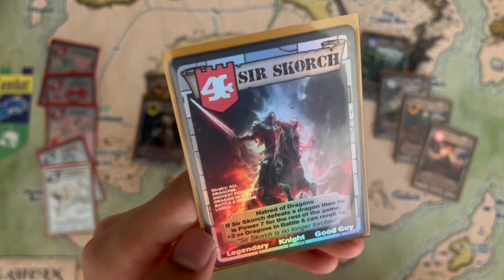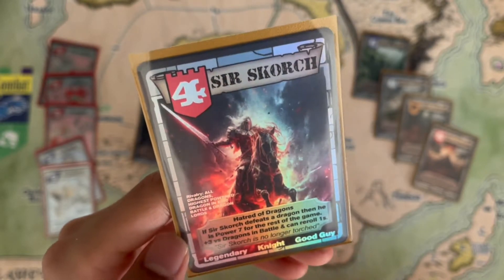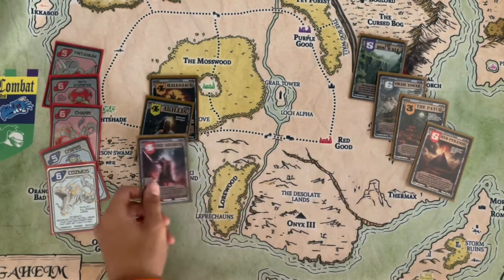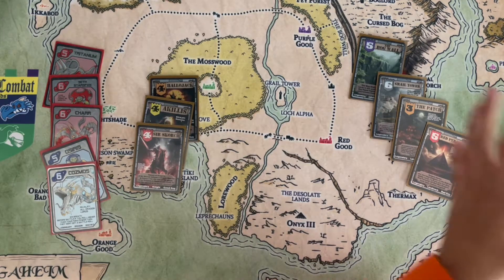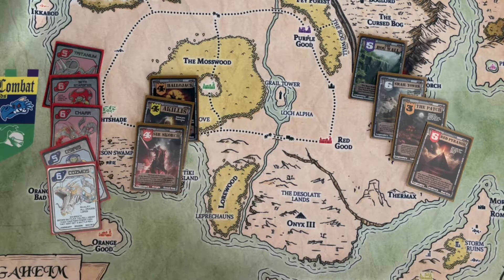Our next card is Sir Scorch. Before he was 'Torched.' If Sir Scorch defeats a dragon, he is power seven for the rest of the game, plus three versus dragons in battle, and re-rolls ones. His rivalries cover all dragons, highest-power dragon, Epic Battle, and dragon lords. This dude hates dragons — he can actually become a ten against them. If he defeats a dragon, becomes a seven, then plays another dragon, he can reach a base ten and has an advantage over every dragon lord.